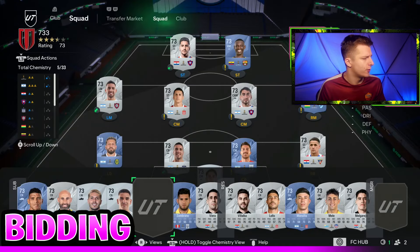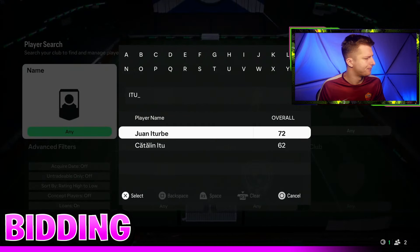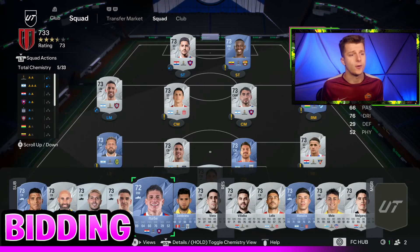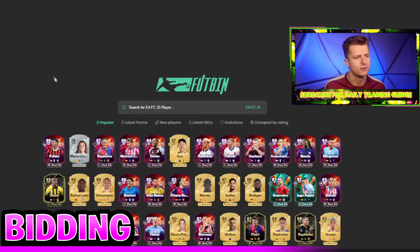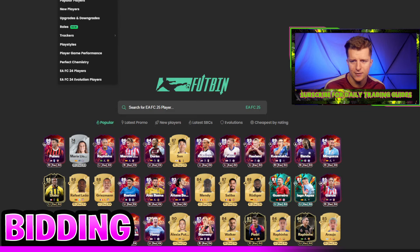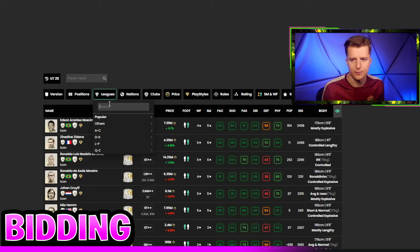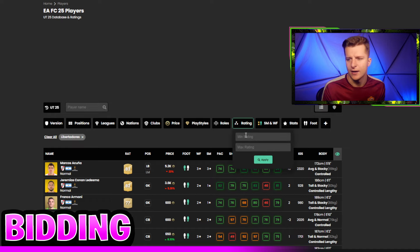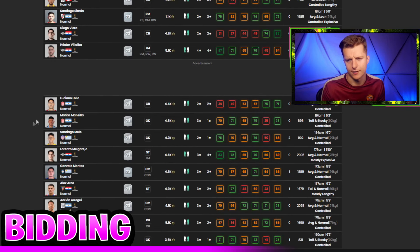To add cards to a concept squad, click on a player position, go to the club, type the player in — so let's type a Turbie in — then go to concept on and add the player. Now, to work out what to bid on these players, head over to Footbin. On Footbin, go to Players, then Leagues, and pick the league — in this case Libertadores. Then click on Rating and set minimum and maximum rating to 73. It will now show all the players I have on my concept squad, because I made a concept squad of all the 73-rated Libertadores players.